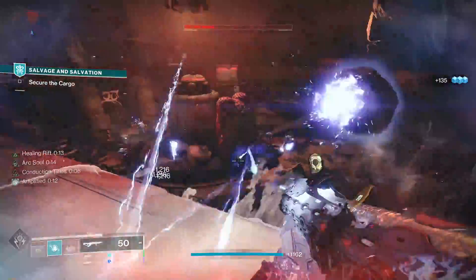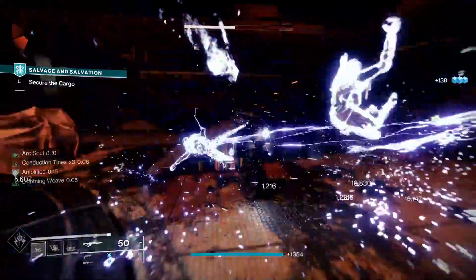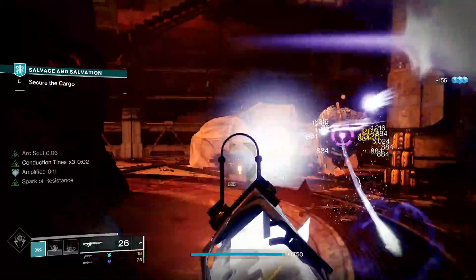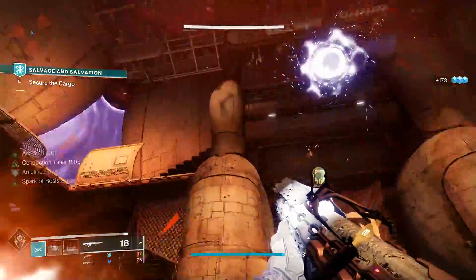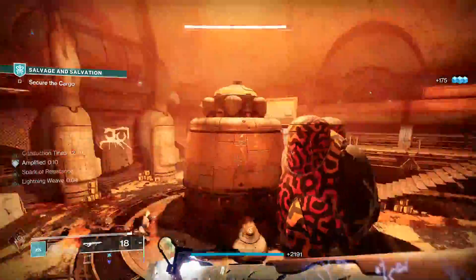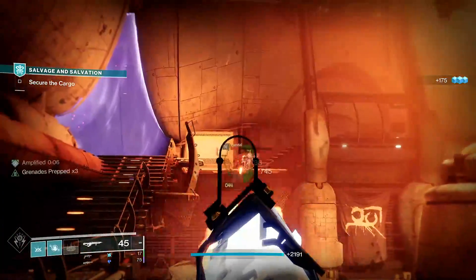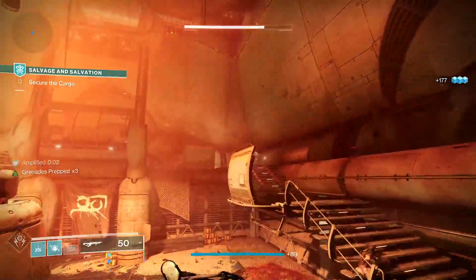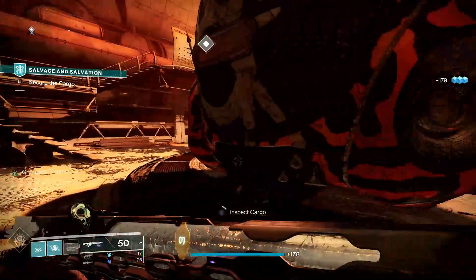Sailspice Pitch Glass — that gun can get some insane perk rolls. I'm very happy that they made all of these guns craftable, because trying to get these perk rolls would be utterly disgusting. Who has time for that? You can get Rapid Hit Focused Fury, Rapid Hit Vorpal, Rapid Hit Frenzy — there are a lot of good perk rolls for Sailspice Pitch Glass. For DPS, it's probably not bad.